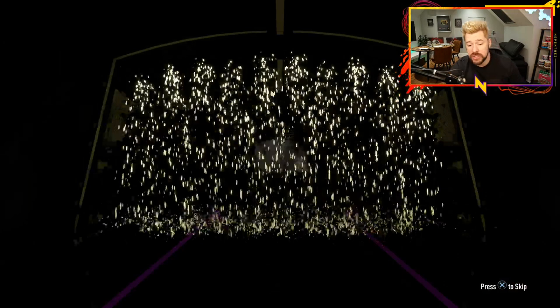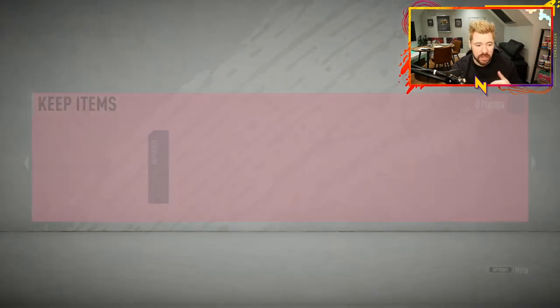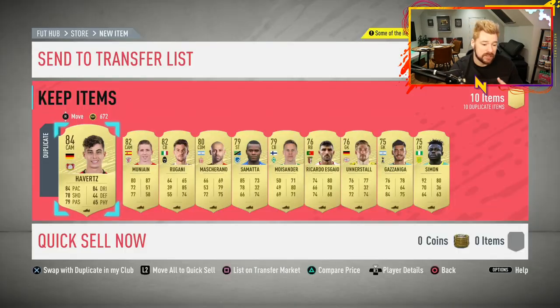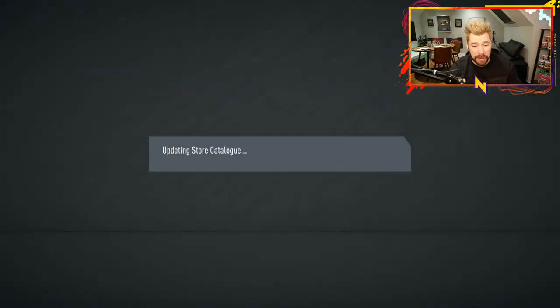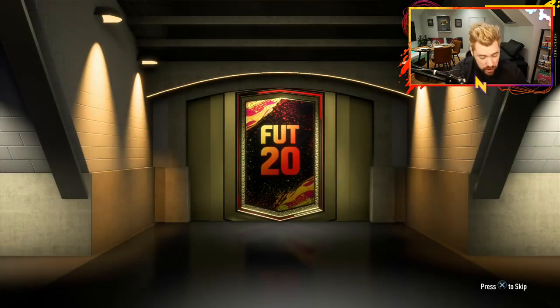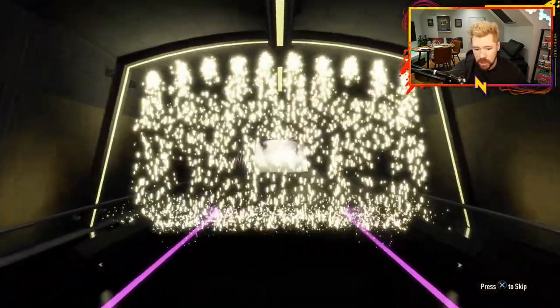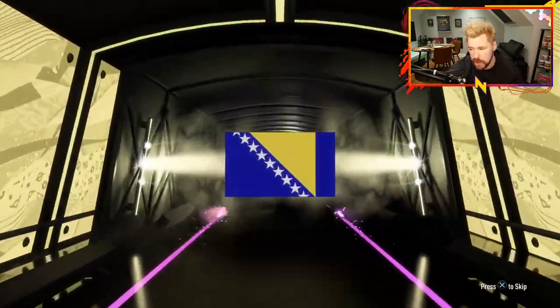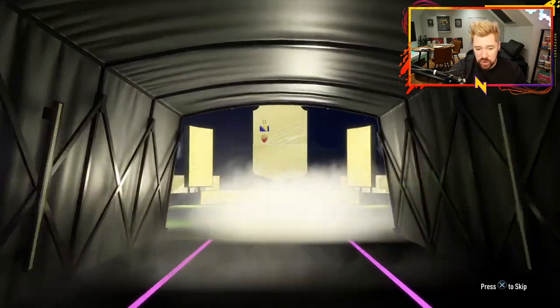I'll be honest - I think that's massively overpriced. Yes, it's a good card. Yes, he's got 99 pace. Yes, he's a Premier League card and so he'll probably slot into a lot of people's teams. But what we'll do is go and compare that Sané to the Felipe Anderson card that is essentially not a free card, but a card where you don't have to spend coins - you can spend your time instead.